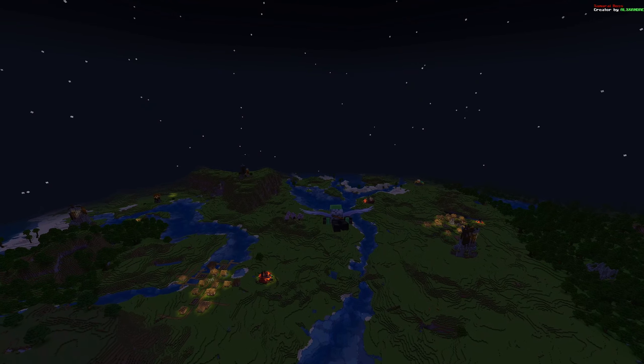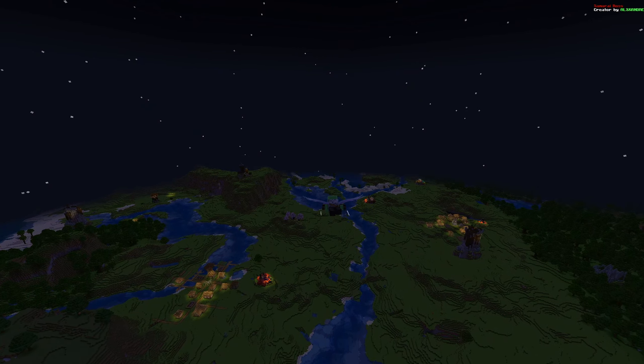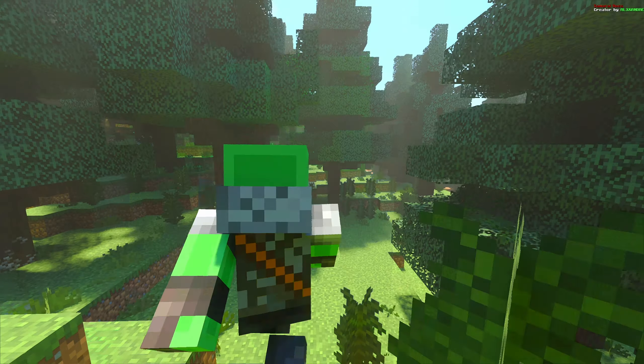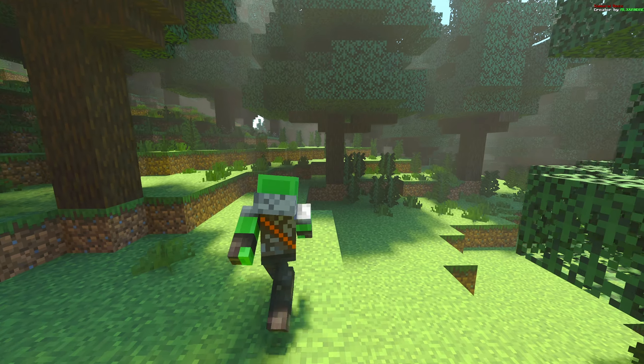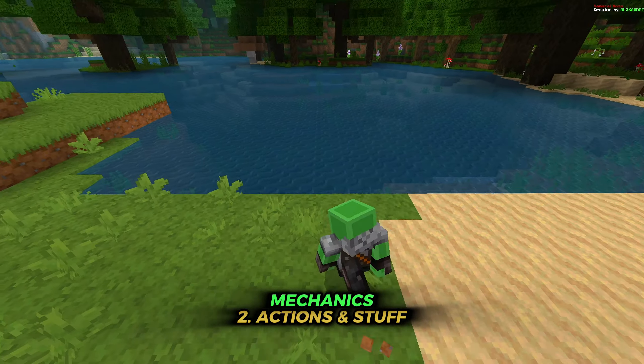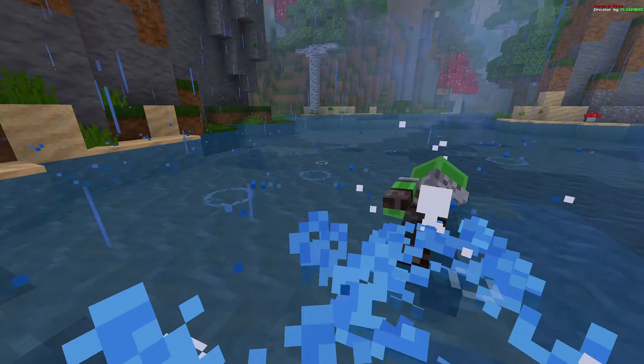The final group of add-ons improves the mechanics of the game. The Third Person Camera add-on changes the camera angle to look more like an RPG game — your camera will automatically switch between first person and third person depending on where you are. The Actions and Stuff add-on adds a whole bunch of custom animations and effects.